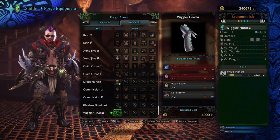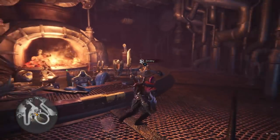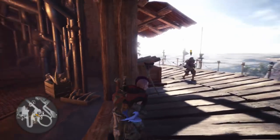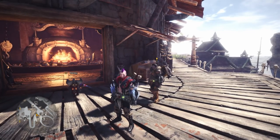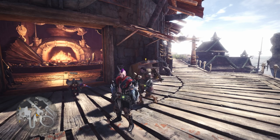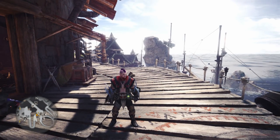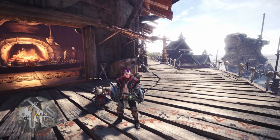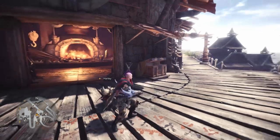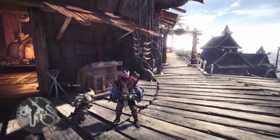This is really cool, and especially that they're giving us a new piece of equipment pretty much every week now is absolutely amazing. Last week we got the Wiggler Head, and this week we got the Shadow Shades. This kind of gives you bragging rights — like, you know, I've been playing Monster Hunter since the beginning and I've got all this awesome stuff. No other company right now is providing this type of content — just free updates every single week. Capcom is doing such an amazing job with Monster Hunter World.